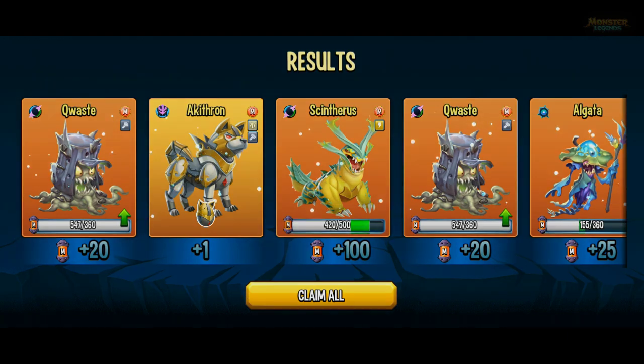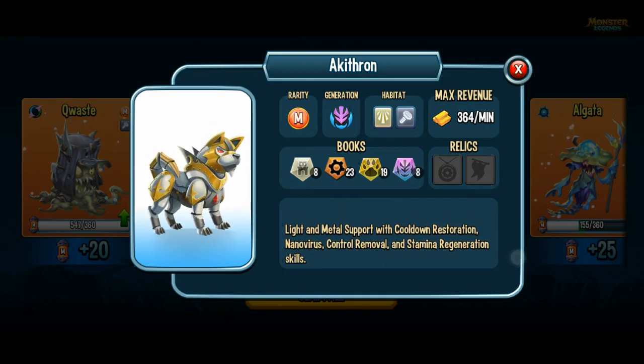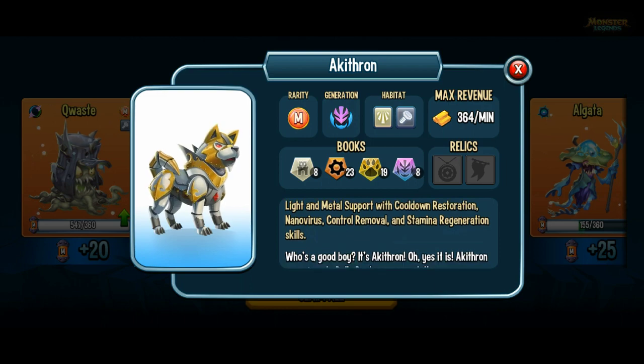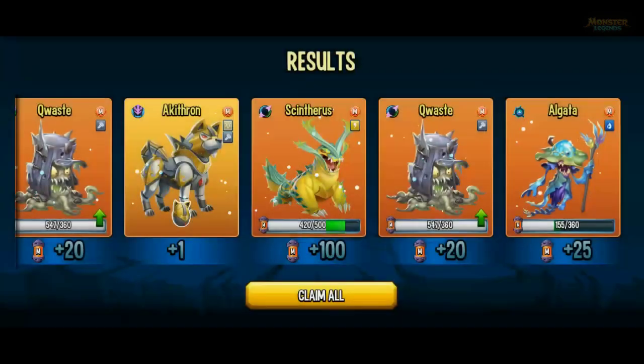Oh, a nice one - I got Aki. It's an artifact and it's pretty good. It can give nano virus and it says here that it does cooldown restoration, which is pretty decent. Admiral Copperbeard is really sick for cooldown restoration, so hopefully it's as good as that. I've been getting beat by it in the dungeons.